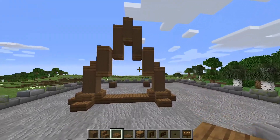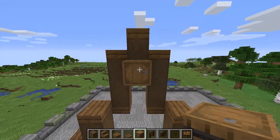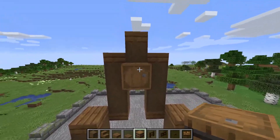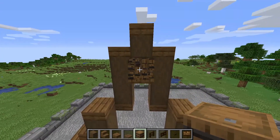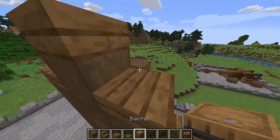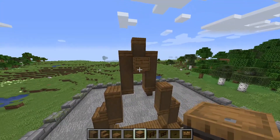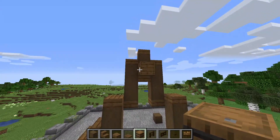Now we can start to add in some more of the details. Coming up to the top here we want to place a barrel — instead of having the face going out, I want to place it so it is facing inside the block. That way it gives a little bit of extra texture and I think it looks a little bit better for the purposes of this build.